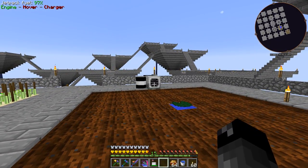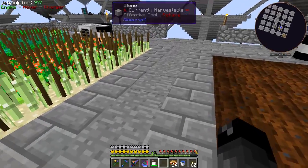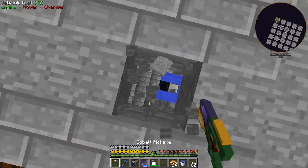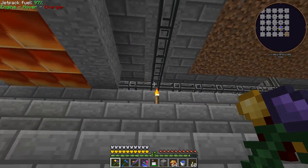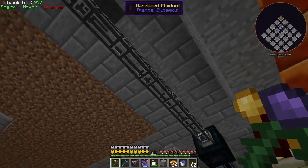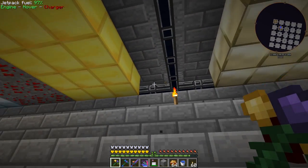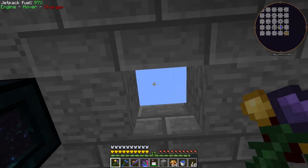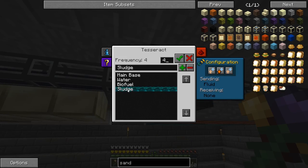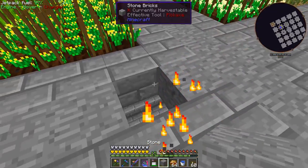I connected the sludge boiler setup with pipes running underneath, all going down the center to a tesseract. The sludge comes out of the harvesters into the pipe, comes over to this tesseract - you can see this pipe's already full, same thing on the other side. I have this tesseract set up on a new 'sludge' channel in fluid mode, send only.